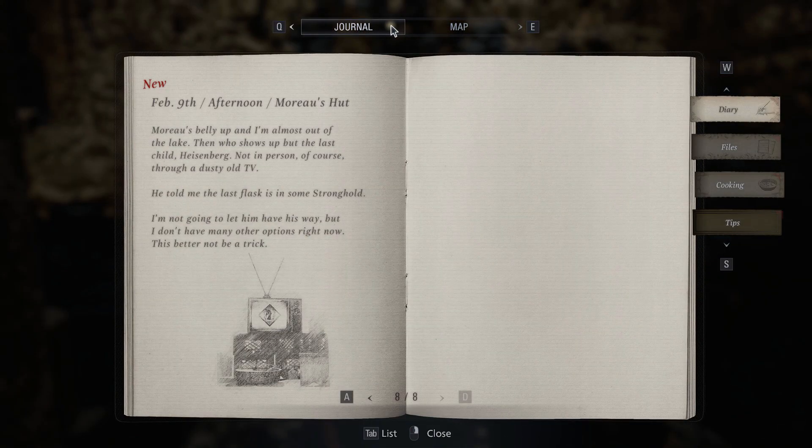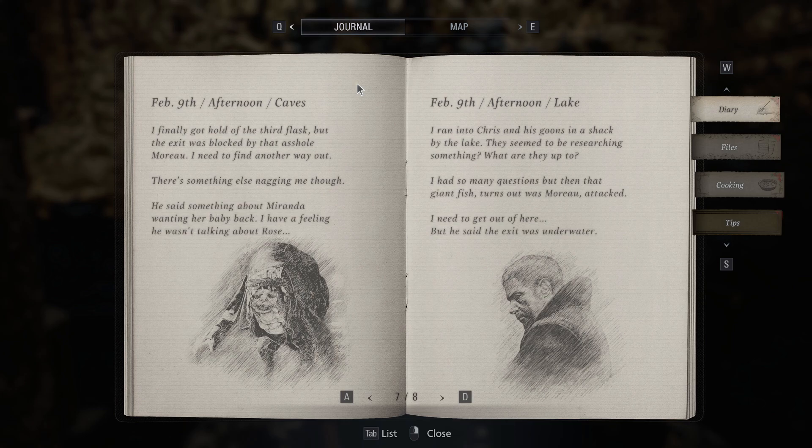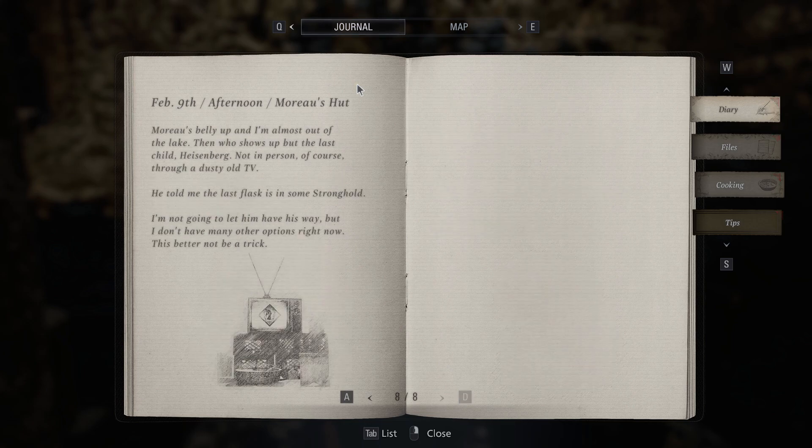I want to check Ethan's journal. 'I finally got hold of the third flask, but the exit was blocked by that asshole Moreau. I need to find another way out. There's something else nagging me though — he said something about Miranda wanting her baby back. I have a feeling he wasn't talking about Rose.' Afternoon, lake: 'I ran into Chris and his goons in a shack by the lake. They seem to be researching something — what are they up to?' Then that giant fish turns out was Moreau. Afternoon, Moreau's hut: 'Moreau's belly up and I'm almost out of the lake. Then who shows up? Heisenberg — not in person of course, but through a dusty old TV. He told me the last flask is in some stronghold. I'm not going to let him have his way, but I don't have many other options right now. This better not be a trick.' Nobody tricks Ethan.